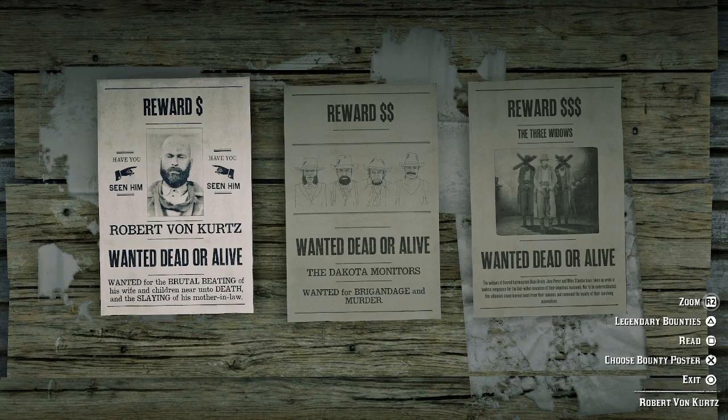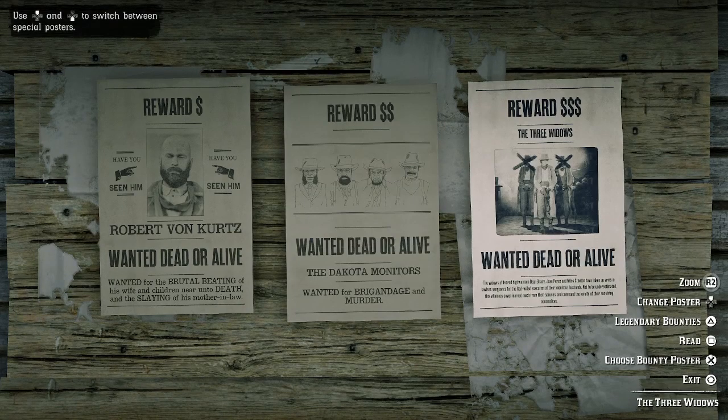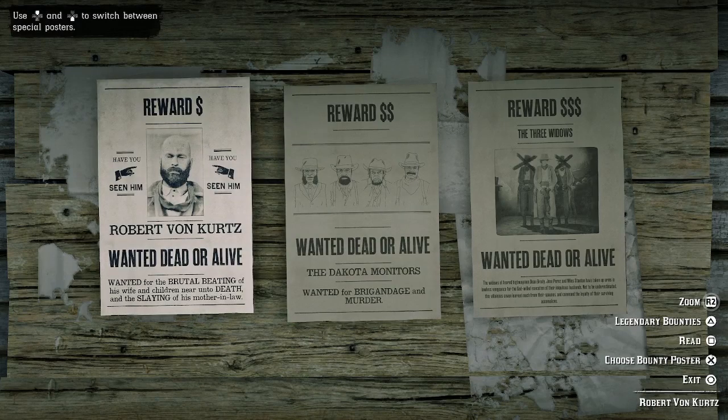Another easy and fun way to make money is the Bounty Hunter role. Getting bounties is actually really, really easy, especially if you're going after single targets. You're going to have to kill all the gang members to bring in the target and get the double and triple money bonus. When you start out, focus on one bounty because it's easier to catch one person than five or six — you won't have the bounty hunter wagon starting out. Bring them in alive because you get the most money for a live bounty versus a dead one.